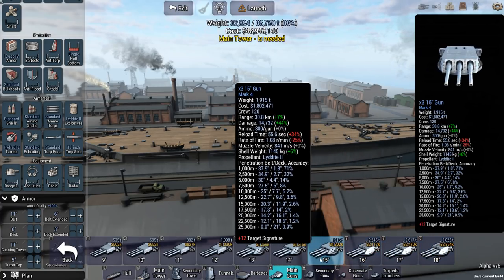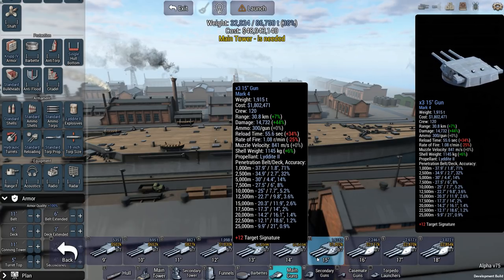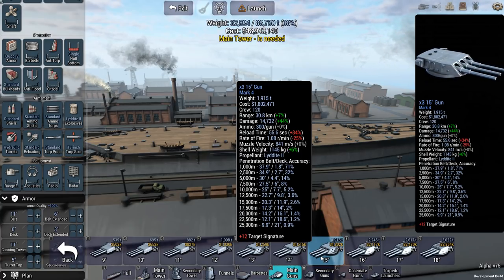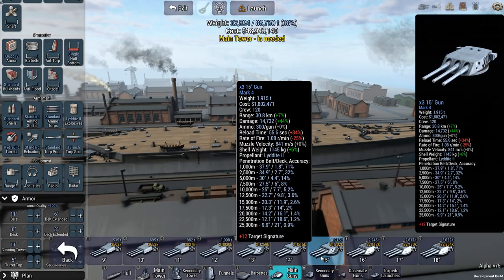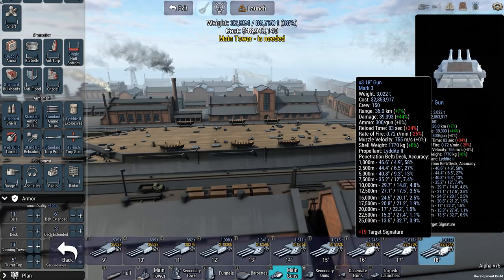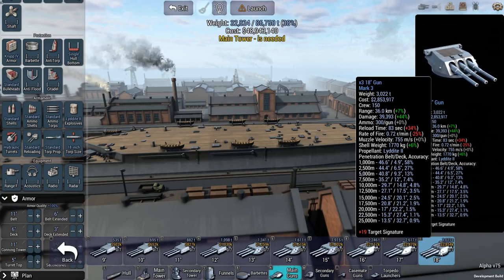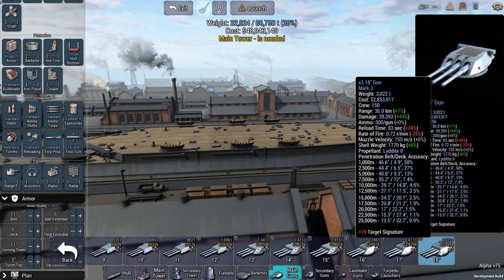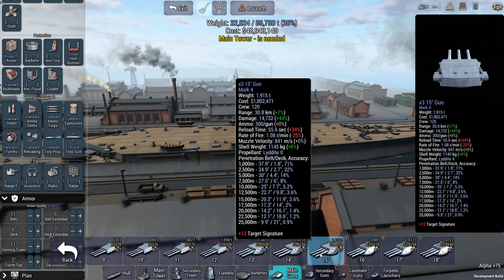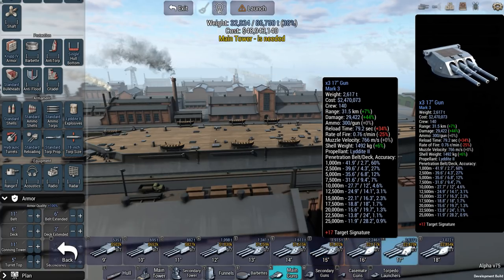The 15-inch guns Mark IV strike a really nice balance between the 9-inch guns with their Mark Vs and very good accuracy, and the penetration and raw firepower of those 18-inch guns. Yes, it is satisfying to have a full salvo of 18-inch guns go off, but keep in mind you're doing that every 83 seconds — that's a lot of time in a battle. Especially if you're fighting smaller, faster foes, for a more versatile battleship I would argue that 15-inch, 16-inch, or 17-inch are slightly better.